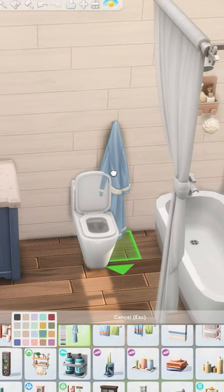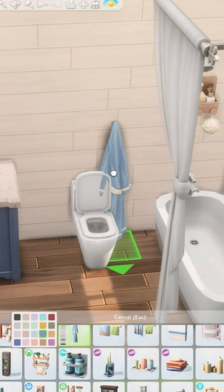This helped to establish the calming color scheme for the room, and I placed a curtain in front of the tub for privacy and kept the decorations minimal but intentional.